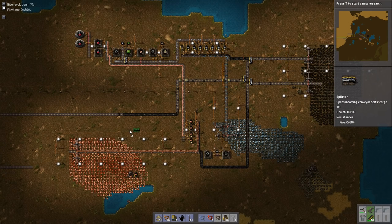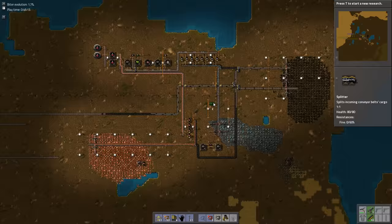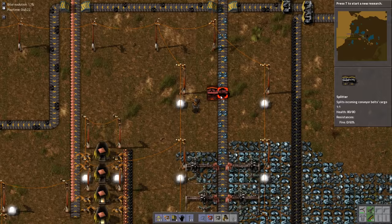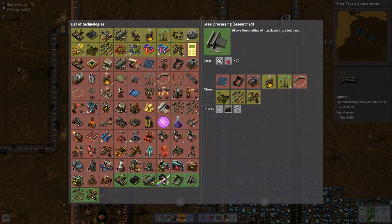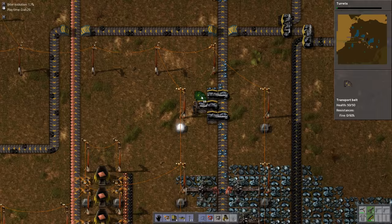I think we'll just run it over that way and then somewhere past the copper we'll hop it underneath the iron - the other line. So let's go ahead and get this thing started. For now, I only want to bleed off just a little bit. I don't want a huge amount of production to be taken from this rudimentary science area. So we'll just take a quarter of it.